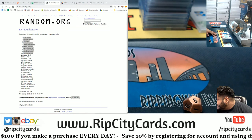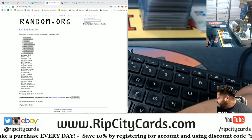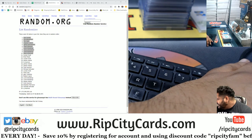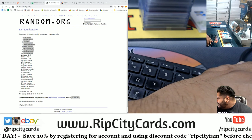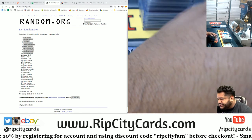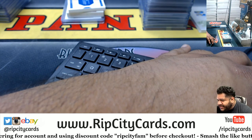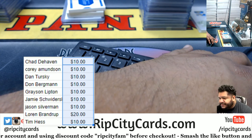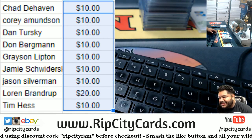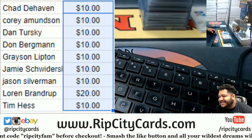Paste it there, sort that out, and let me see who gets what. Wow, LB did the best of all — LB came up twice, so that's $20 in your account. Any money I give you will be in your account and you'll see it at checkout, just make sure you use your break credit before you check out. Here are the winners: Chad $10, Corey $10, Dan $10, Don $10, Grayson $10, Jamie $10, The Freak $10, LB $20, and Tim $10.